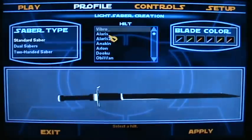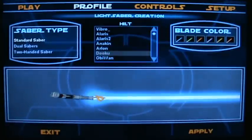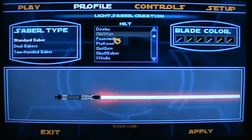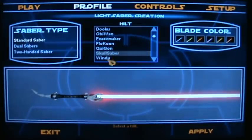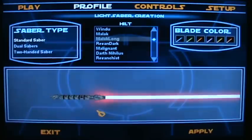I have a few weapon mods. We've got Alaris, Alaris 2, Anakin, Arlong, Dooku — which is one of my favourite lightsabers in Star Wars, I just like the curve — Obi-Wan, Peacemaker, I don't know if that's a default one, I think it is. We've got Plo Koon, Qui-Gon Jinn, Skull Saber, Windu, Malak's Bioware Lightsaber, and Malak's Long Bioware Lightsaber.